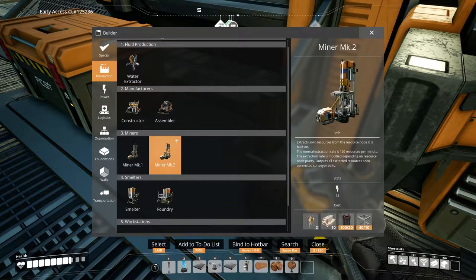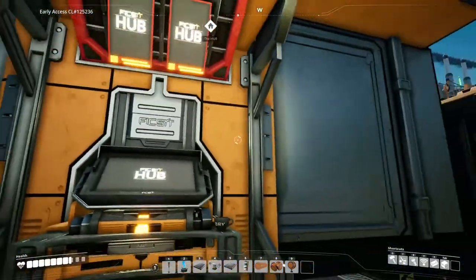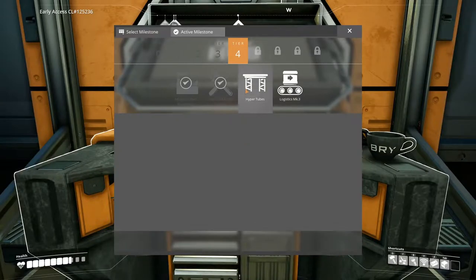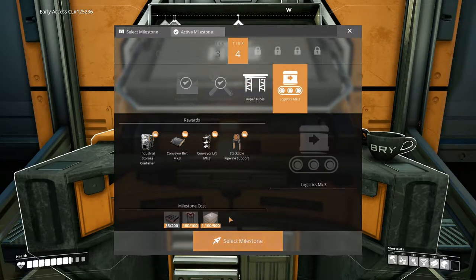So now we have the new Miner Mark 2. Hyper tubes - oh, we can't do those yet because we need that. Logistics Mark 3 - we just need some more of these, just need a little bit of time and then we can have Mark 3s. Then we can go around and upgrade the lot to Mark 2 miners with Mark 3 belts. Woohoo!